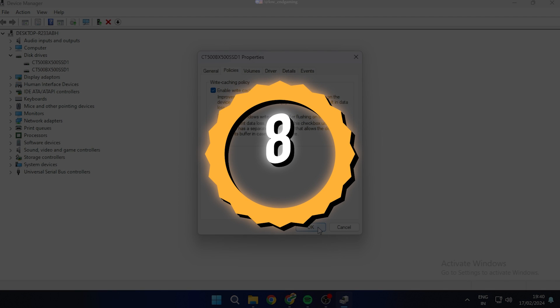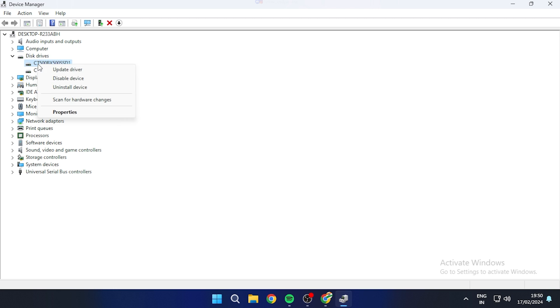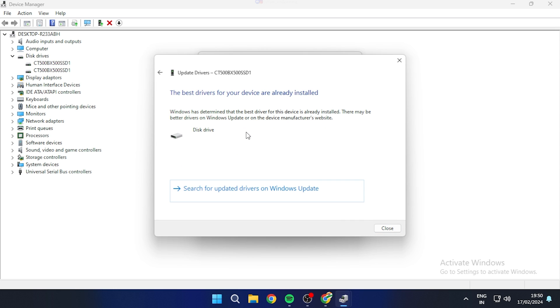Make sure you have the latest disk drivers for better performance. To check that, right-click on the disk and go to Properties. Under the Driver tab, click on Update Driver. Search automatically for drivers and it will do its thing.